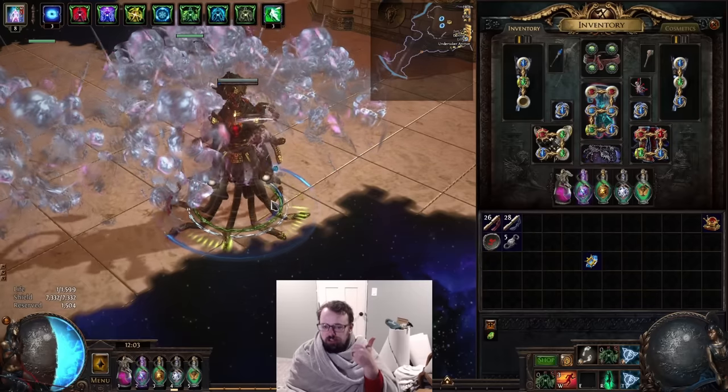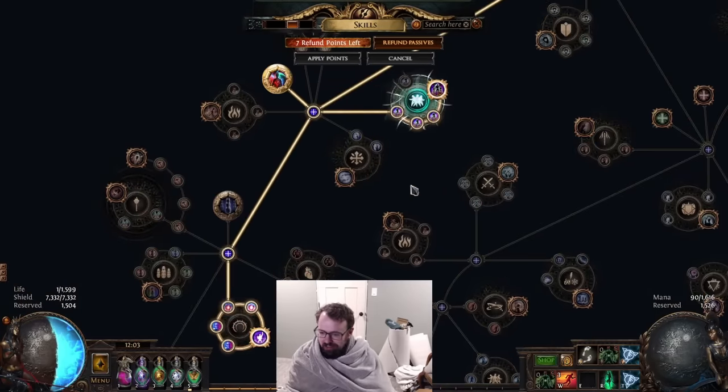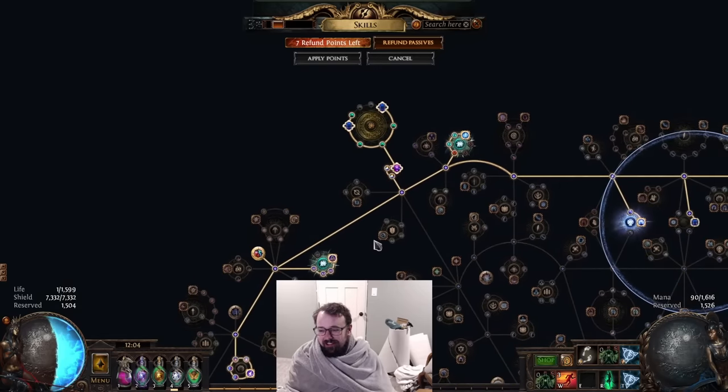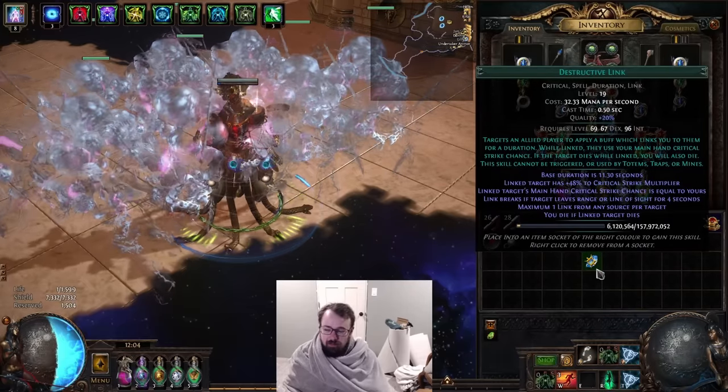If you're playing a minion build, you'll know that solving crit — getting high crit chance on minions — is not easy. The only crit wheel you have on the tree is basically right here, and between this whole wheel you have about 100% crit chance. Most of your minions will have five base crit, and then on top of that you could give them power charges, increased crit strike support, Offering, Assassin's Mark — you name it. You start investing a ton into it and you don't really end up with that high of a crit chance, and it costs a lot of investment. There's just not a lot of sources of percent crit chance for minions.